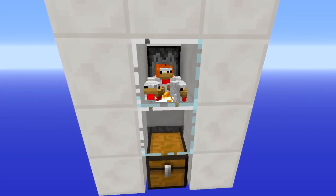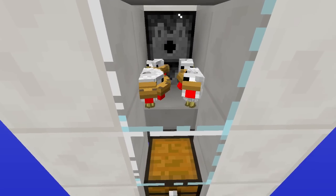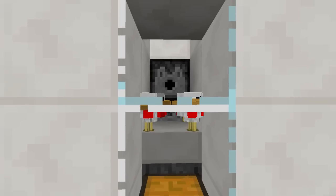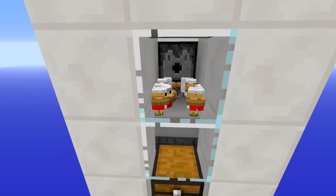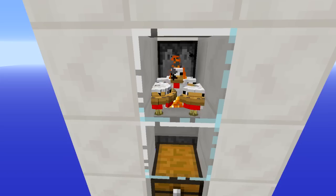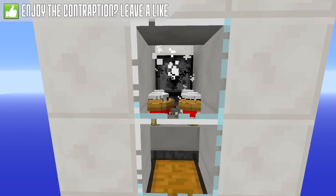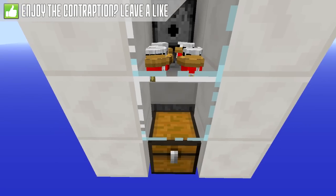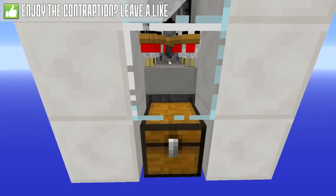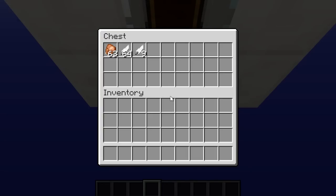When it hatches the eggs they are slightly slower than the lava above it, meaning that when the new chicken is born there is never going to be lava above it and it is not going to get burned by the fire. These chickens just sit there, and when they grow up into adults the lava above is going to cook them. Because the lava is only there temporarily, the chickens never get sucked up into it and their drops never get destroyed. There is a hopper below the half slab and all of the items get picked up and go into the chest.